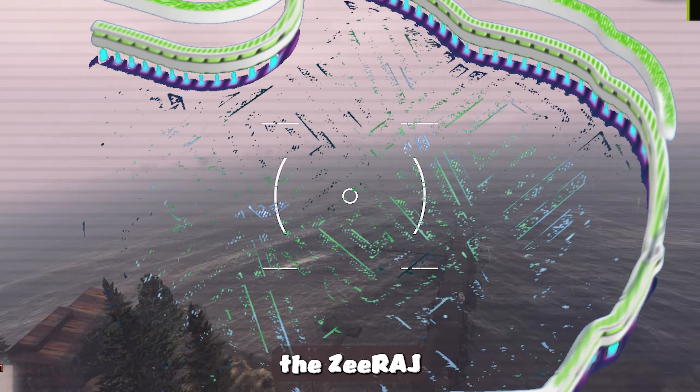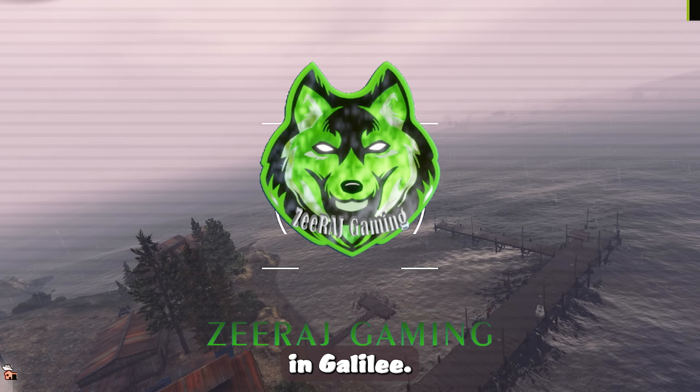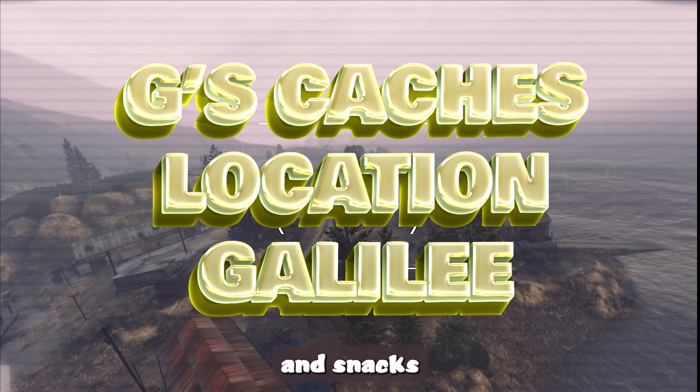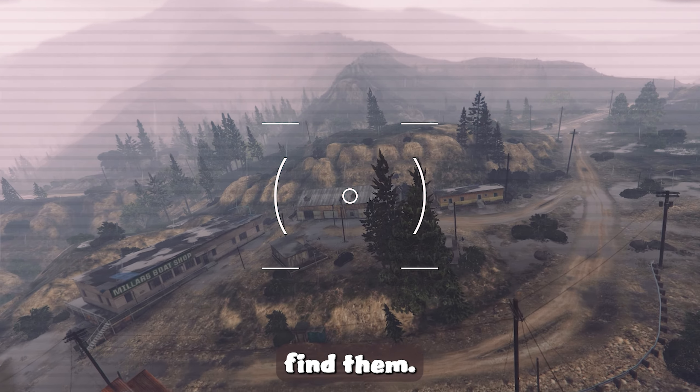What's up, guys? Welcome to the Z-Raj Gaming. In this video, we are going to explore G-Caches in Galilee. G-Caches are hidden stashes of cash, ammo and snacks that can be found scattered throughout Los Santos, and Galilee is one place where you can find them.